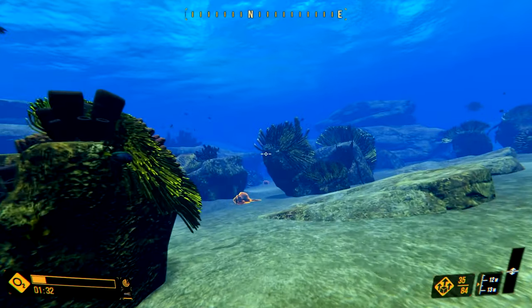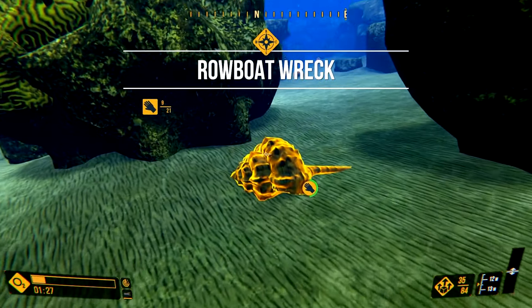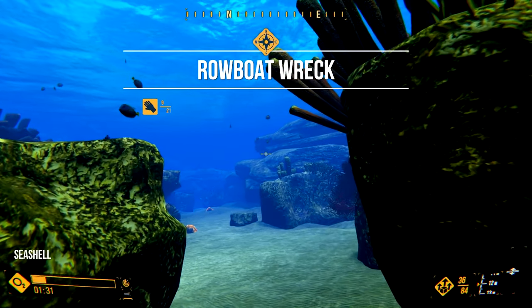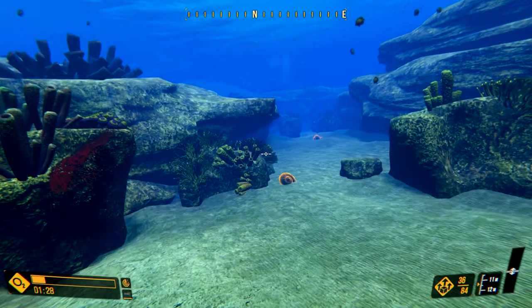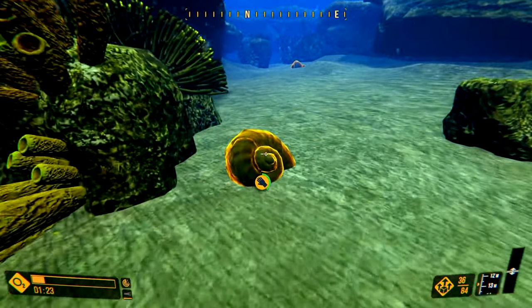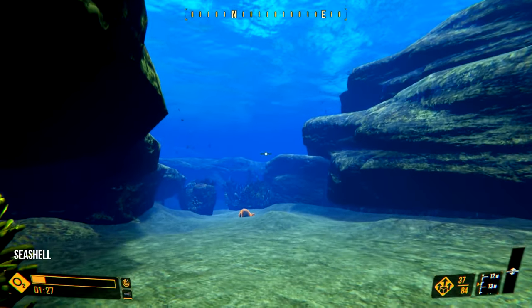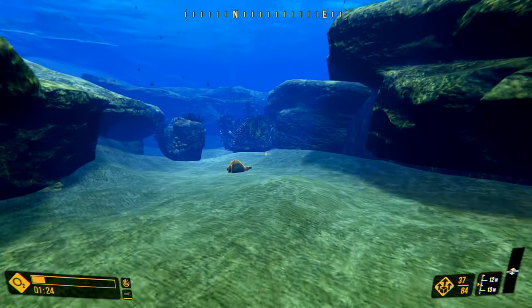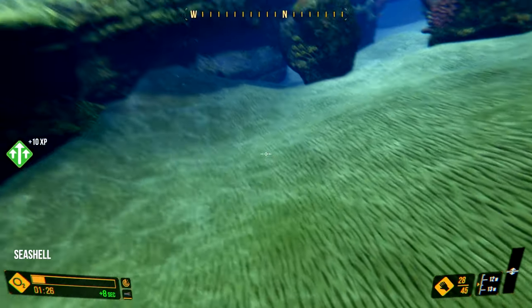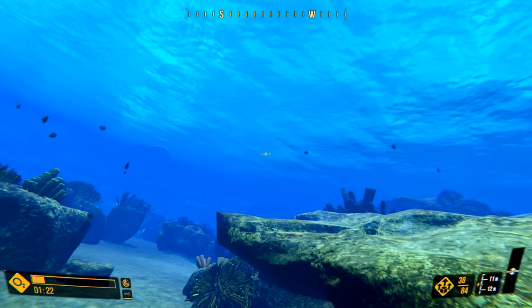With every Subnautica update, I do have to usually spend a couple hours preparing for the video, finding the new stuff, marking it, as well as just having to get set up — because you do pretty much have to start a new game for every update if you want to ensure that everything works as intended. Thankfully, I finally realized that Below Zero does actually have a Skip Intro console command, because otherwise you have to play through that whole section before the base is destroyed every time.